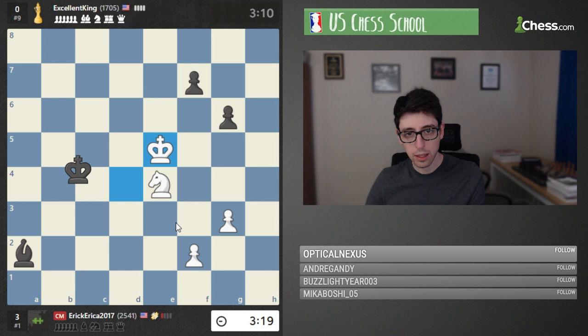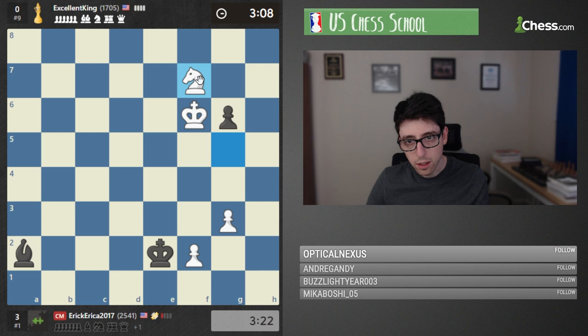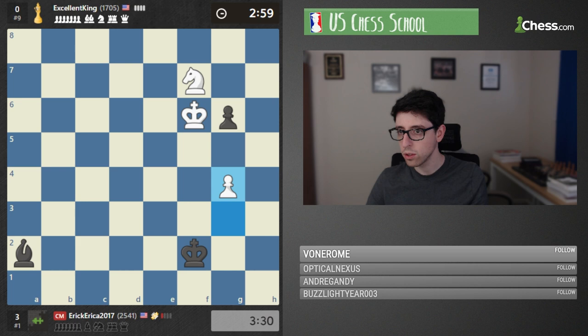This one is actually still not clear because black has done the right thing and got the king super active. This is still not easy at all for white — in fact, objectively black might be okay here. Takes takes, takes here — it looks like black is actually holding this one. White might even need to be careful. I think the king was running very quickly, so not sure if white was totally winning there, but definitely there were some chances.